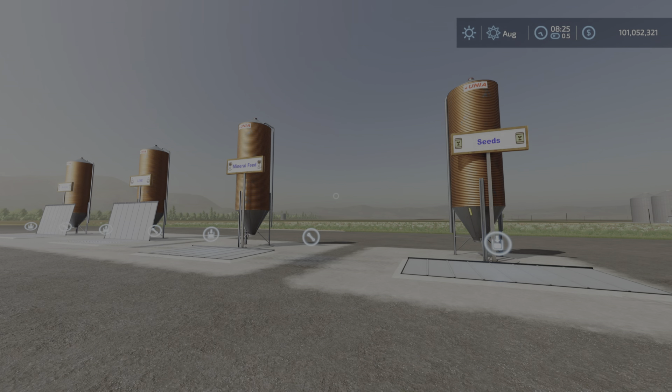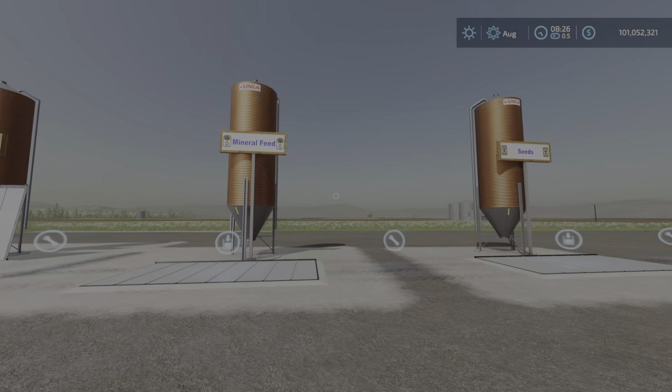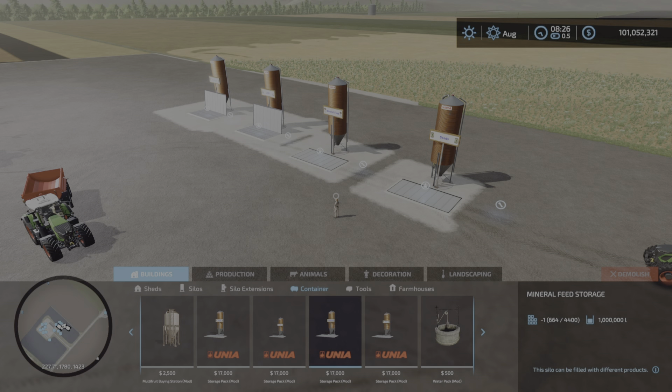It is a pack of containers called a Storage Pack. It's for all platforms and has seven slots each. It's a pack of four: fertilizer, lime, mineral feed, and seeds. You will find these under Buildings and Containers, and they are $17,000 each.